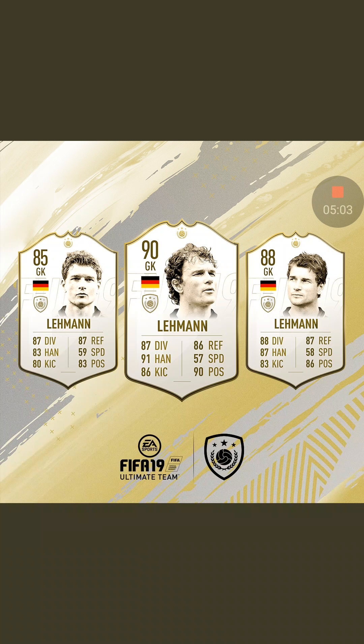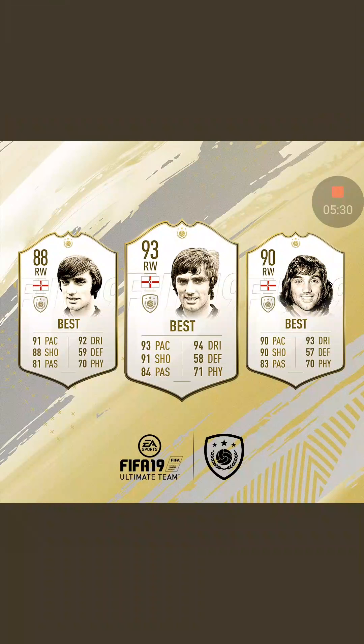I look at the small features. The 90 is not as fast as the 88 or the 85. Diving — the best version is the 88. Handling is not that great. Reflexes is better on the 88. Positioning and handling are weak on the 88, as well as kicking. But for me, I don't know much about goalkeepers, so that is that one.